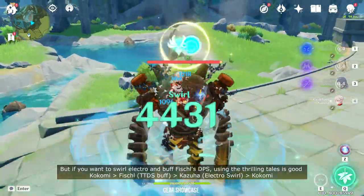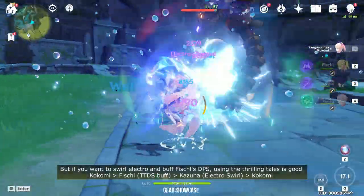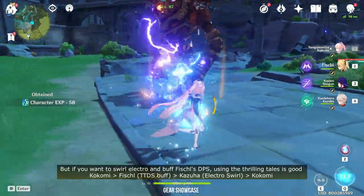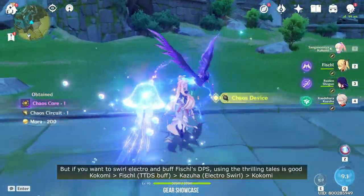The rotation is: start with Kokomi to apply Hydro, then switch to Kazuha for Hydro Swirl, then switch to Fischl or Raiden for off-field DPS before switching back to Kokomi. The sequence of character swaps doesn't fit well with Thrilling Tales, so I prefer to use Prototype Amber for this team.